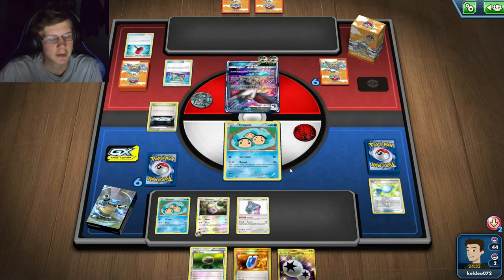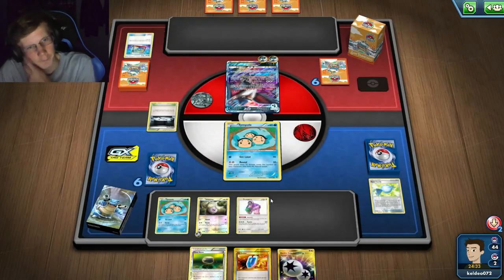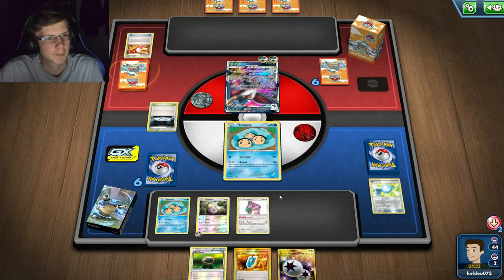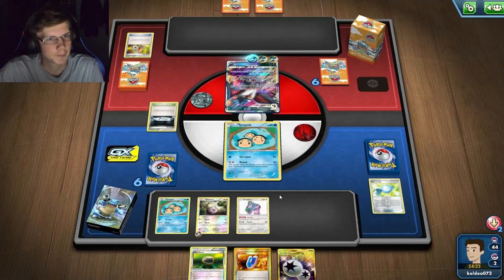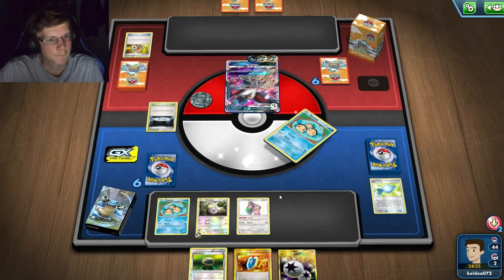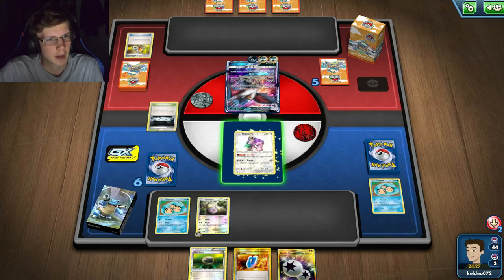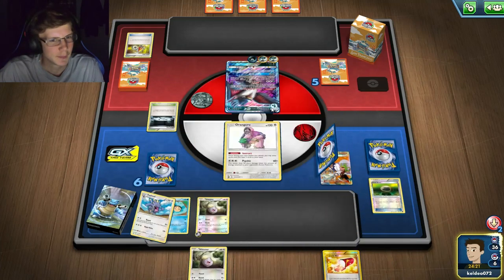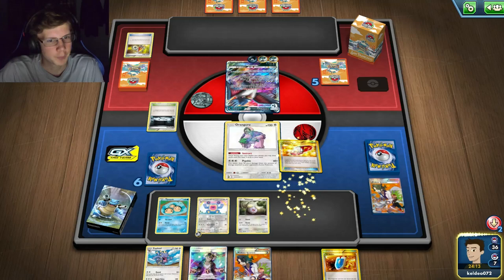Is he going to get Enhanced Hammers? No, he doesn't play any - surprised he didn't go for another Crushing Hammer though, he just needs one Crushing. I could use a Marnie here. I can do it. Sacrificing time - I'd actually take a hit with Oranguru since that gives me more time. I gotta stall more. I'll pass and leave Vault on this guy, but I can't retreat so I'm literally stuck here.